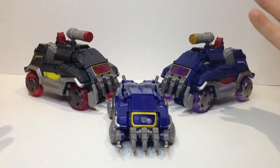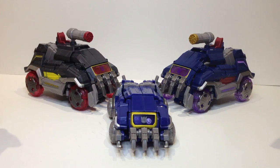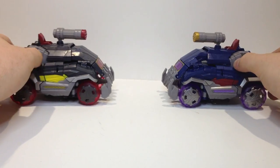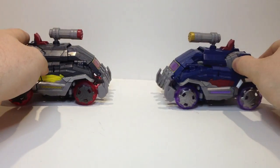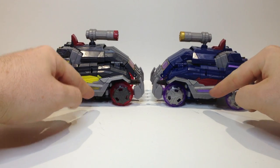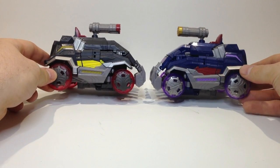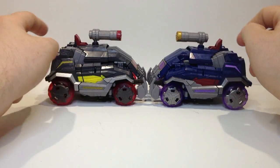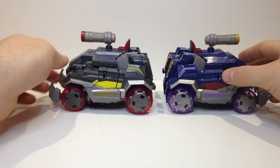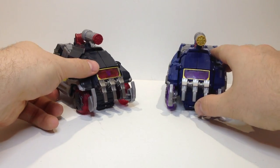Let's put him down and bring the others in. There they are — Sound Blaster, Soundwave, and Mini Soundwave, all together as a group. You can see these guys obviously roll. This one seems to drag a little bit on the undercarriage, unfortunately. Yellow instead of red, gold instead of the purpley-mauvey-lilac-lavender color, red wheels instead of purple wheels, dark grey instead of silver — you get the point.